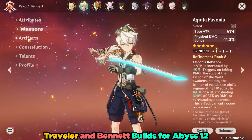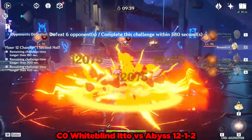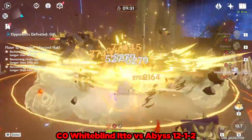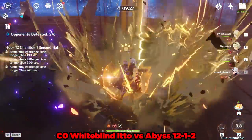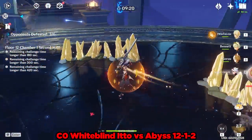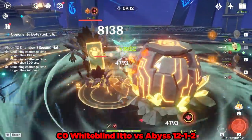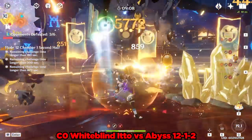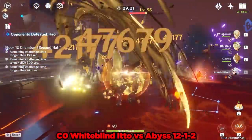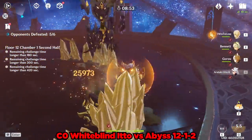For this showcase, I will be using Ito in the second half of Abyss 12. Keep in mind that Ito is a great choice against these Geo Doggos, since repeatedly hitting them with Geo damage reduces their Geo resistance. Here in 12-1-2, with Goro and the Geo Traveler, they are able to effectively battery themselves as well as Arataki Ito. And Bennett is here to apply Pyro so I can rely on Crystallize for my shields for Geo Resonance. Unsurprisingly, Ito has no trouble even against the Big Doggos as he sends them into the void.